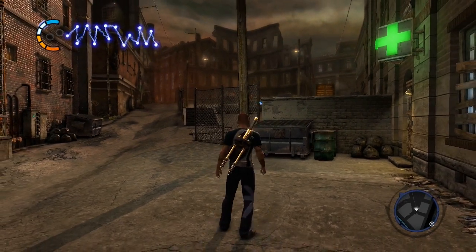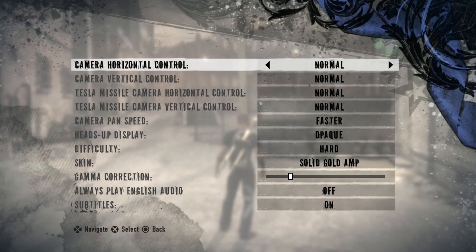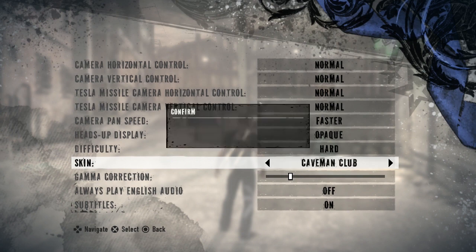So we got some stuff to do here. First thing I'm gonna do is get rid of this pretty gold amp, because there is one more amp to check out. It doesn't sound super interesting, but the caveman club does look pretty neat.